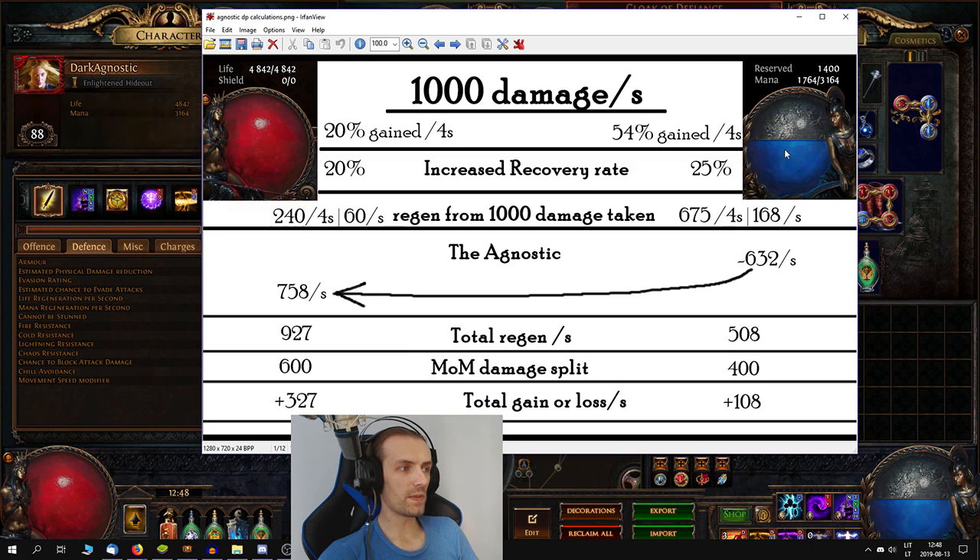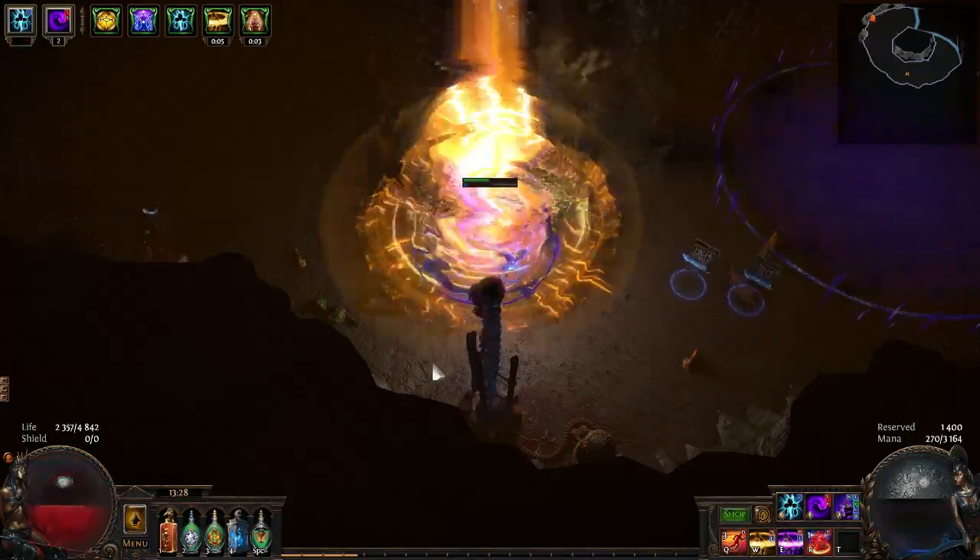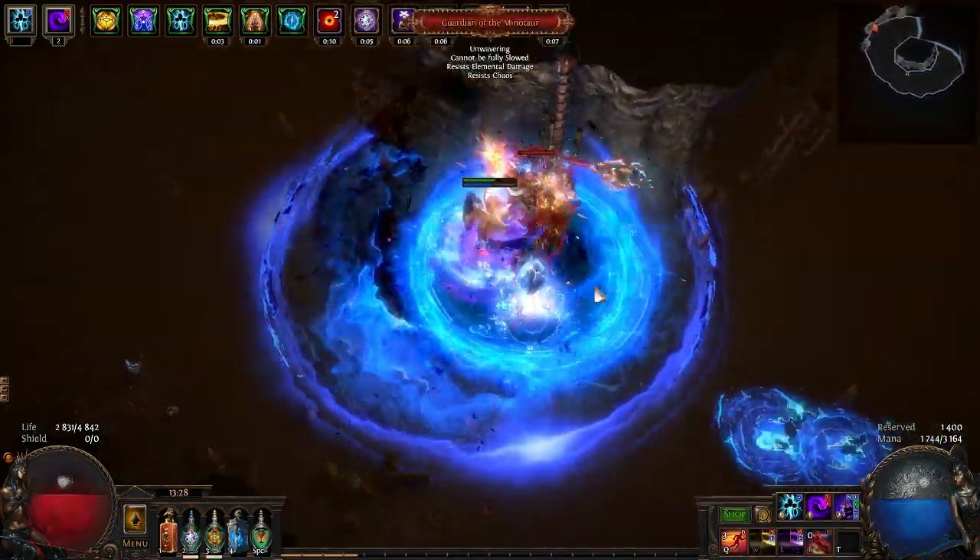However, since this is Mind over Matter and I have 40% Mind over Matter, I split that 1000 damage into 600 damage taken from life and 400 damage taken from mana. When I take 1000 damage per second, in the end I'm actually healing for 327 life and 408 mana. So I take damage, but I heal more than I take. Now all those numbers were just while taking damage and not counting the Dark Pact sacrifice of life.